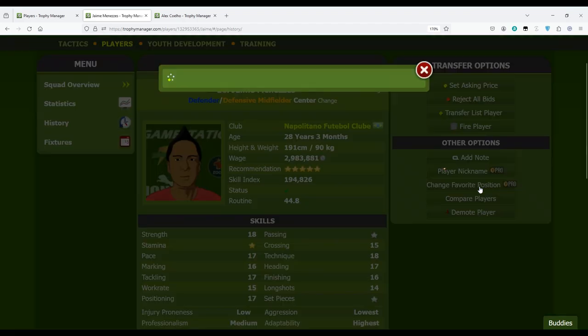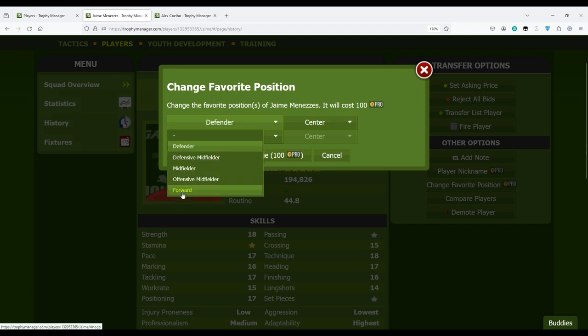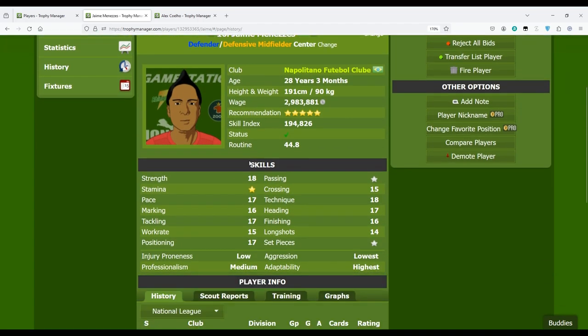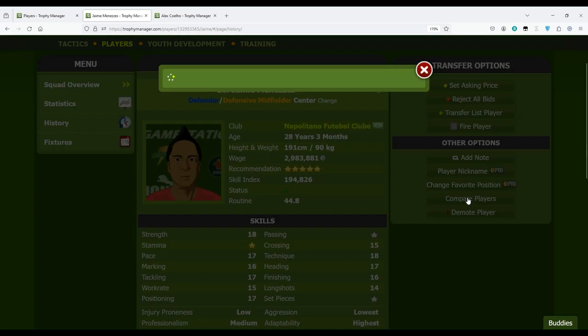You can also change the player's position and select up to two positions — except for goalkeeper, you cannot make any player a goalkeeper. This costs 100 pro days, but sometimes there are promotions where it costs only 25 pro days. If you want to change a player's position, I'd recommend waiting for such promotions. It's often worth it when a player's skills make him much better in a different position.